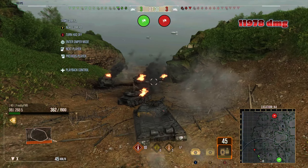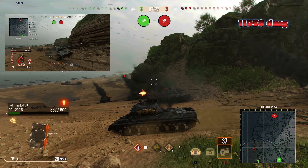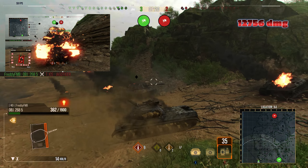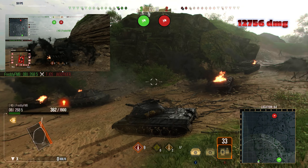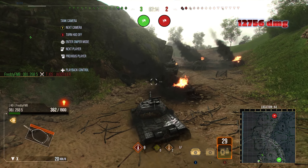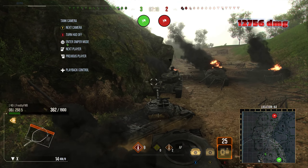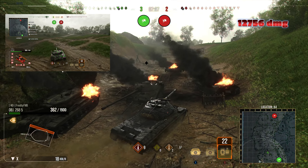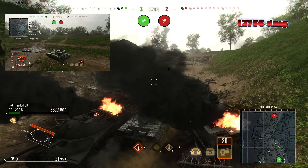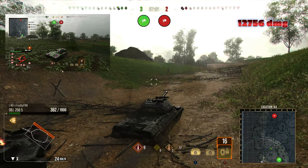Freddy spots the Jagdtiger on the beach that still has over 700 HP left. The Jagdtiger is focusing on the friendly Bat Chat, so Freddy rolls in undetected and takes him down. Look at that damage total — 12,756. What is happening over here?